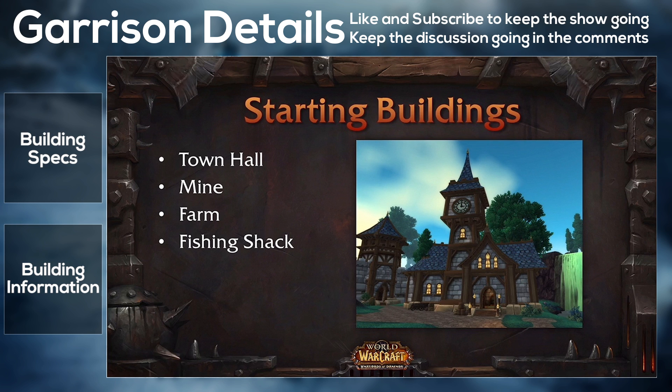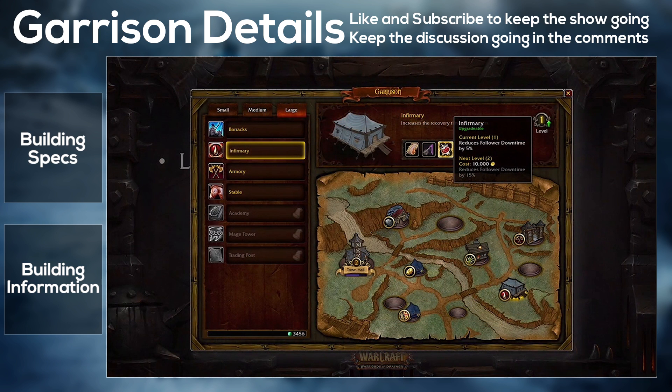Finally, there's the Mechanical Picker, which will automate harvesting herbs from your garden — a nice quality of life feature. That covers the specs. Now I'm going to go through descriptions of the buildings that have been datamined. This may be a little lengthy, but I'm sure it will be of interest.